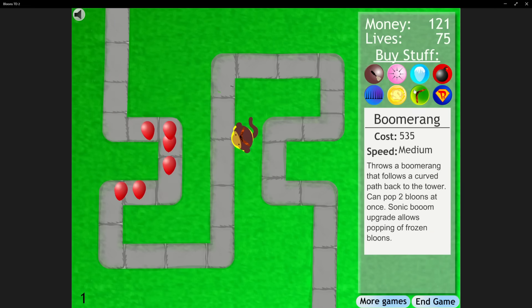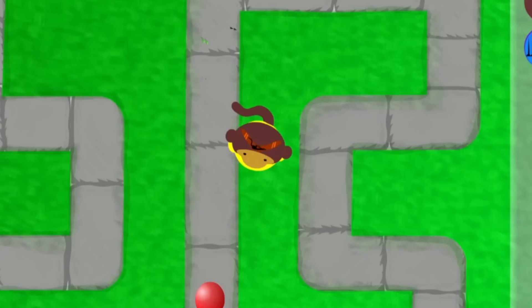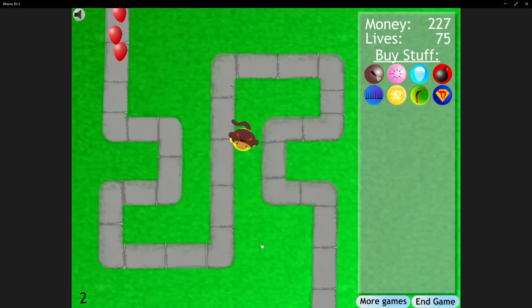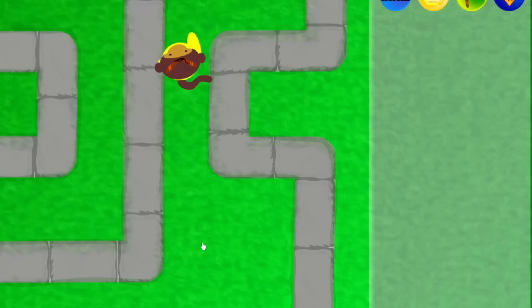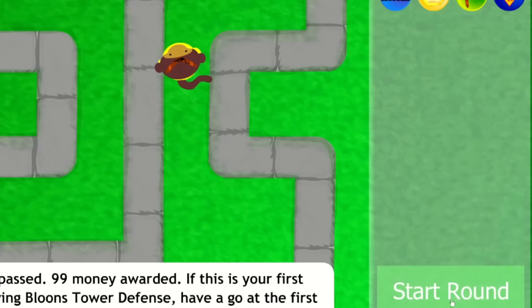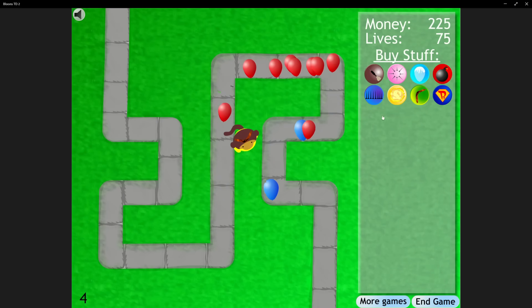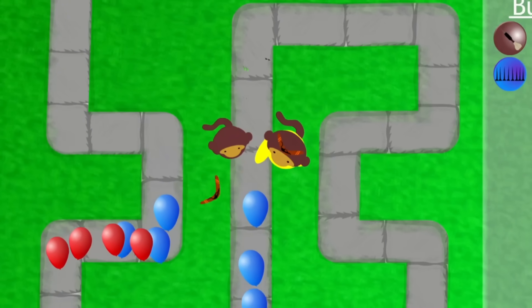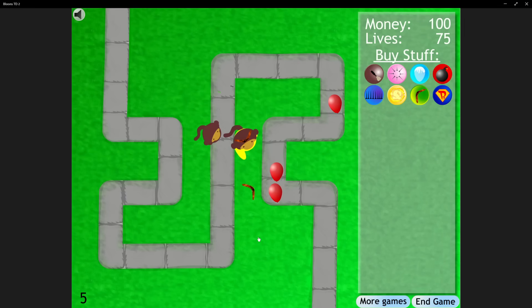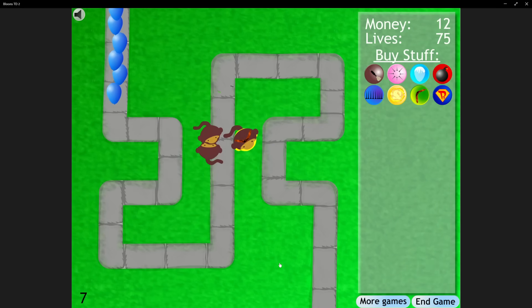I started off with the boomer on the right side and beat the first 2 rounds with it. This guy starts with 2 pierce and has enough range to hit 3 different sections of the map. His targeting is a bit wonky so he'd miss every once in a while, but the more bloons are on screen the more likely he is to accidentally hit them. After round 2, we picked up the multi-target upgrade, letting him pop up to 5 bloons per throw. This let us coast to the end of round 4, where a couple misses let some bloons get by — we easily cleaned up with a single pile of spikes. Then we supported the boomer with a dart monkey.